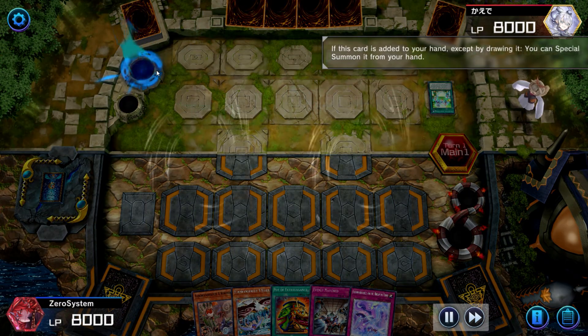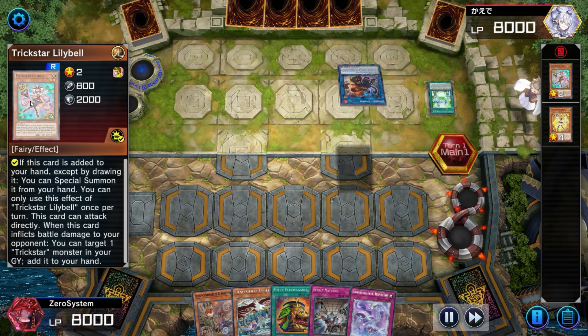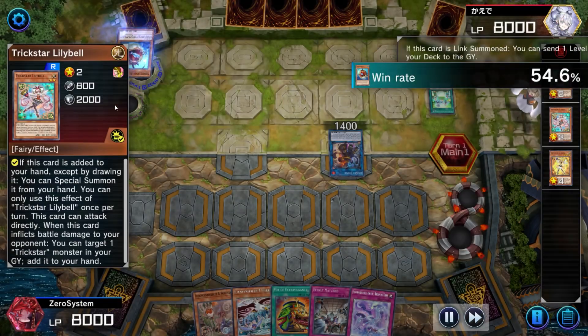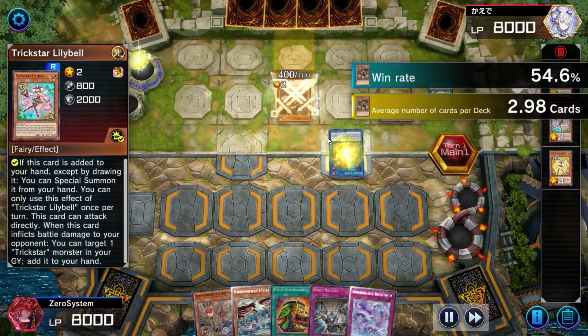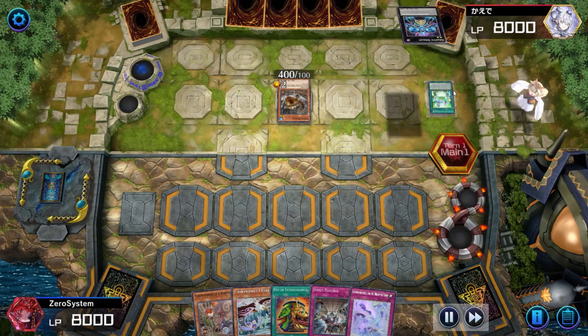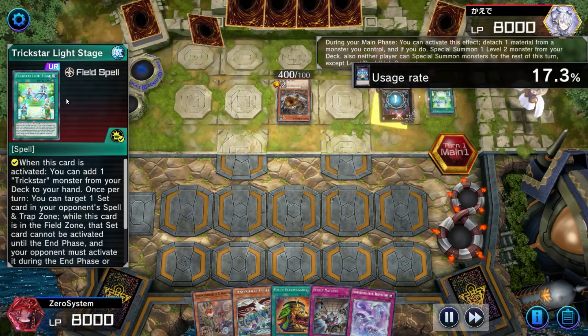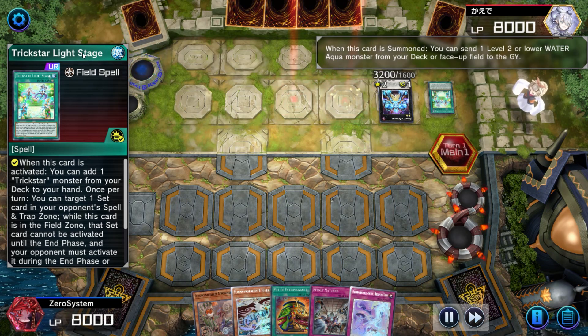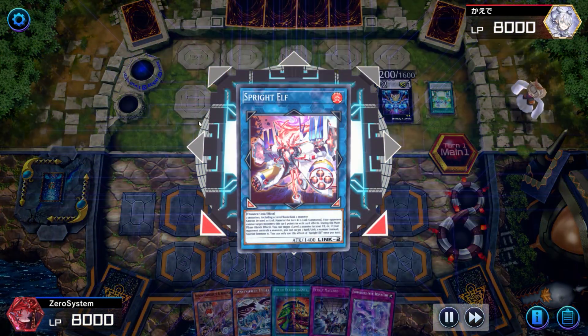I'm like this guy's really on Trickstar, but we realize that they're actually using the Trickstar engine because it can get you into Lily Bell, which is a free level 2 summon to enable your Sprite engine. So pretty smart stuff by the opponent — I didn't even realize that this was a thing. Because Sprite doesn't play a field spell, why not get some utility out of an archetype that can utilize a field spell in order to get you into your engine?